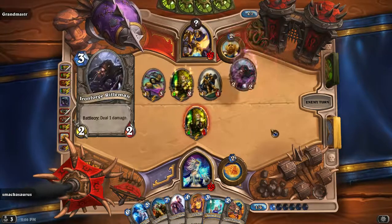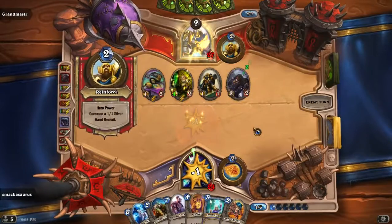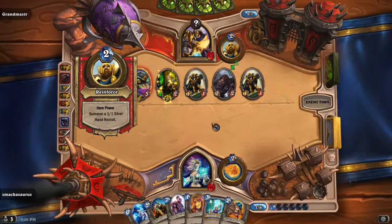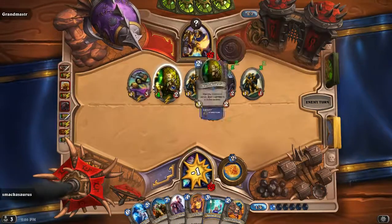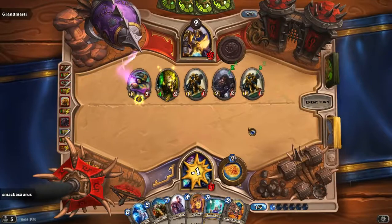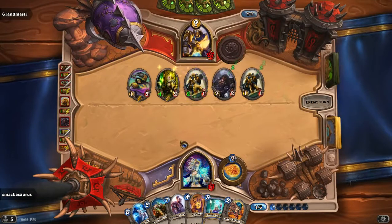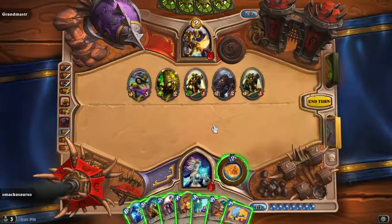He has really got me on the ropes. I need a Flamestrike or something. No wonder he's going to stack that up and just be throwing damage every turn. I've got to get a taunter, I've got to get a Flamestrike — anything, some sort of clearing control.